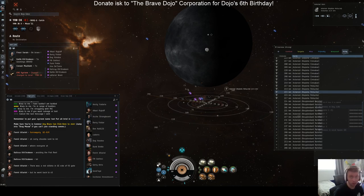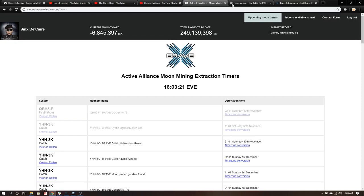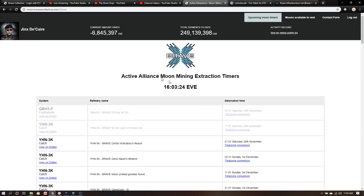Let me switch over to how to tell where Brave moons are popping — this will only be available if you're in Brave and have your COUROS up. So this website is moons.bravecollective.com/timers. It has the active alliance moon extraction timers. There's a tax on moon ore — you get an EVEmail every week showing how much you've mined and how much you owed, which is about 7% for moon ore and 1% for regular ore mined on moons.